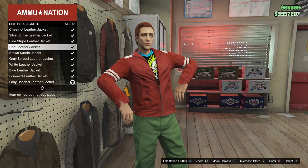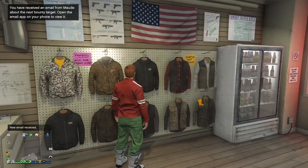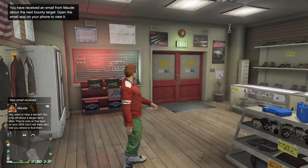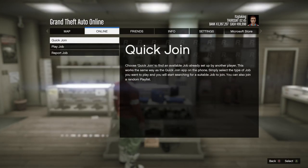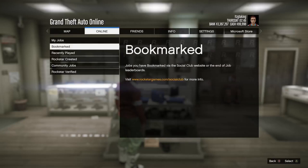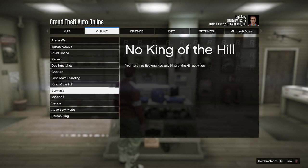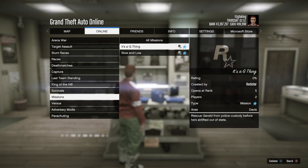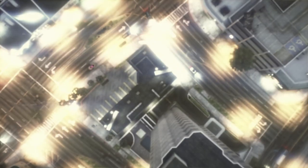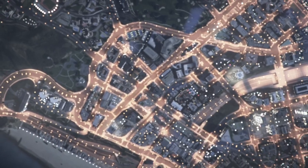Once the red leather jacket is on over the racing jersey, open the pause menu, go to Online > Jobs > Play a Job > Bookmark Job and look for 'It's a G Thing.' Start it up and invite a friend. It's under Missions > Bookmark Jobs. I'll also have the link to how to flip pants colors for different color joggers in the description.